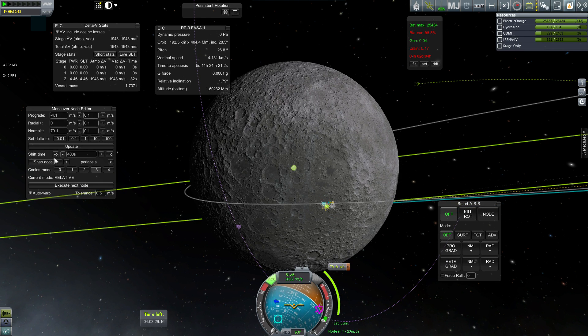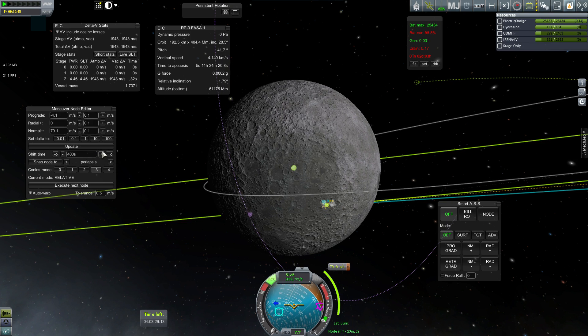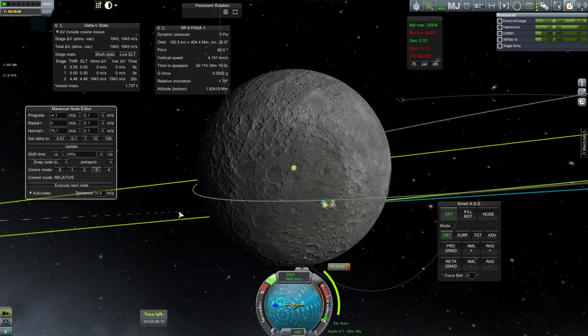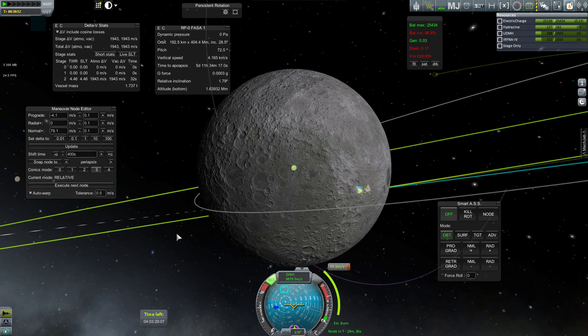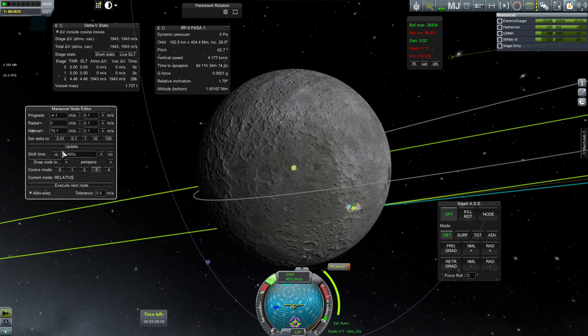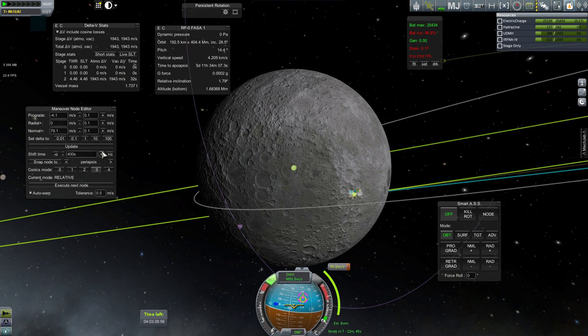So instead I'll look at the variable of time. I've currently got it set to 400 second increments. So this means: what if I burn 400 seconds later? What result do I get? And so for the same expenditure of delta V, it looks like it's advantageous to burn later. When I click that, see - if I burned earlier and for the same delta V in the same dimensions, it's not as good. So I'm kind of looking at the partial derivatives individually of what results I get.